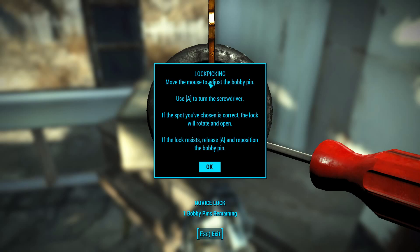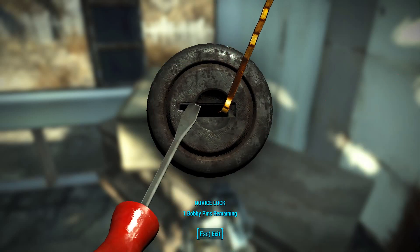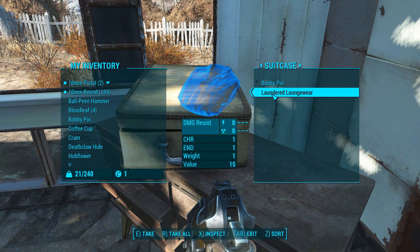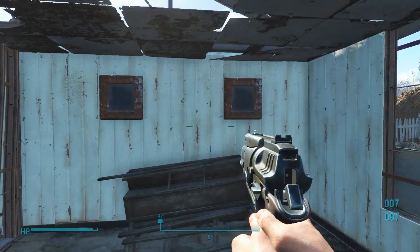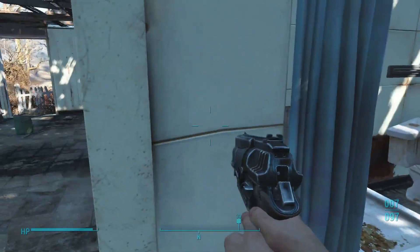Bobby pin — move the mouse to adjust the bobby pin, press A to turn screwdriver. Got it — perfect. Bobby pin, laundered lounge wear, not interested. I really like the music though, kind of like the ambient noise going on.